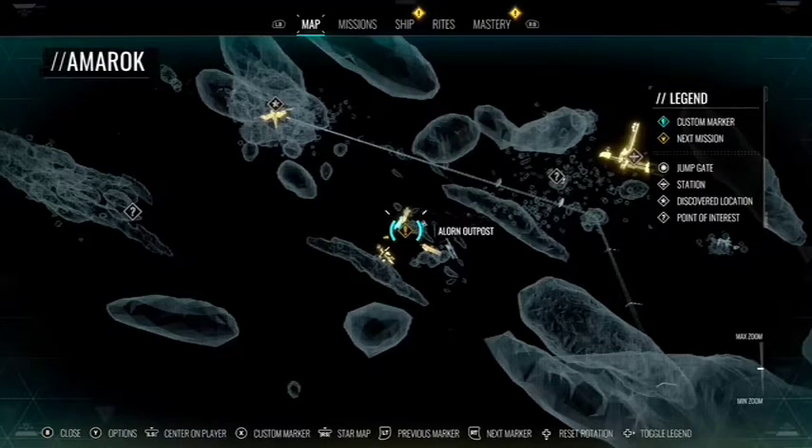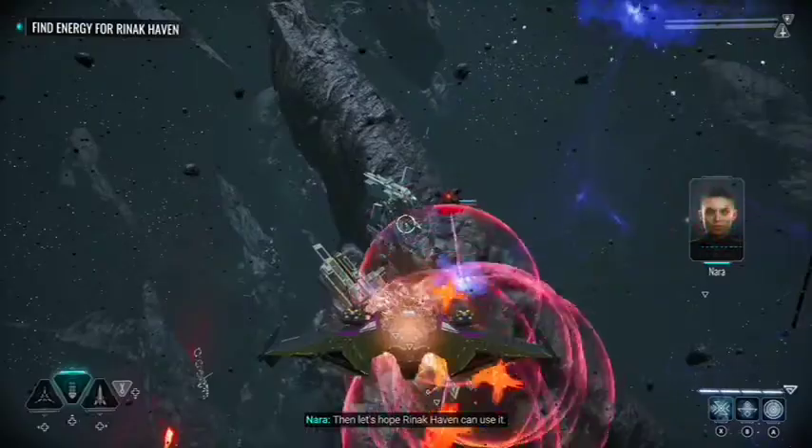The next energy upgrade can be found in the Amarok system. After completing the first part of Renakhaven, you'll be sent on a quest to get the Dark Energy. After you get the Dark Energy, you'll be ambushed by 6 Faceless — this is an optional objective, but complete it to get an energy upgrade.